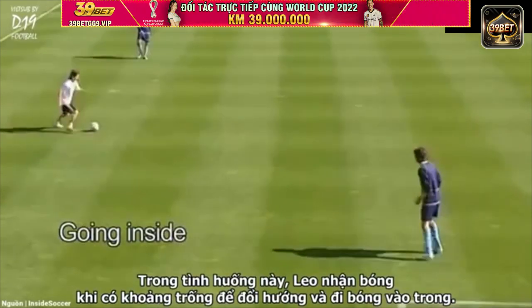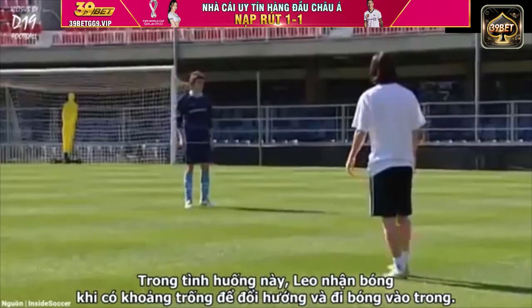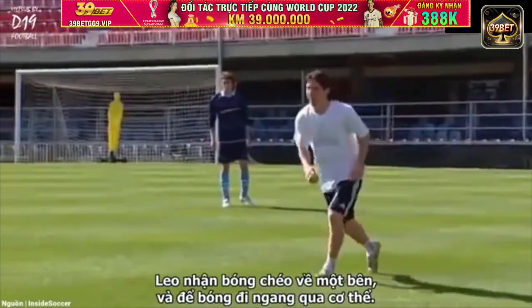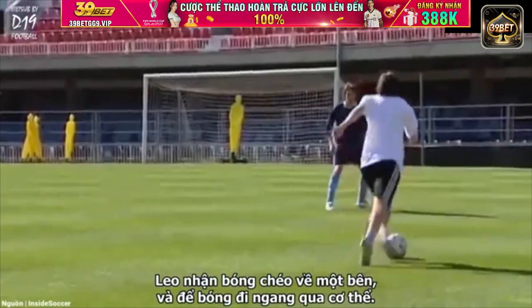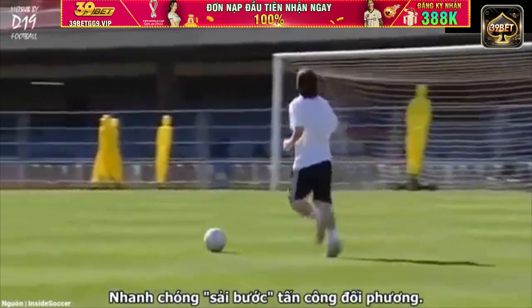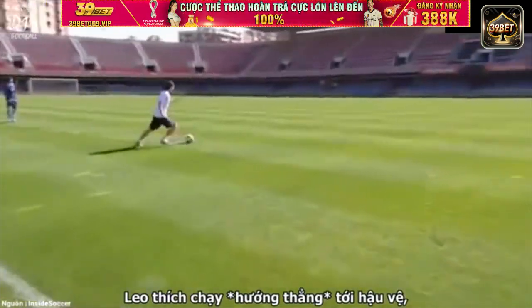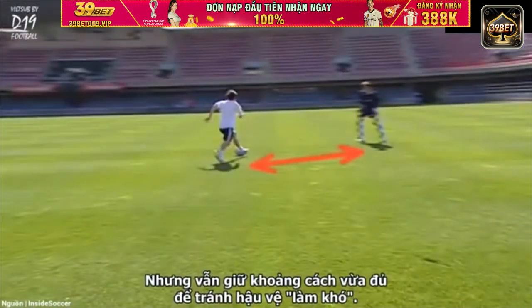In this practice, Leo receives the ball with space to turn and attack the defender. Notice how with no immediate pressure, Leo receives the ball side on and is able to let it run across his body, getting quickly into a running stride to attack his opponent. Leo prefers to run directly towards the defender and chooses the ideal time to unbalance his opponent, but has sufficient space to avoid the challenge.